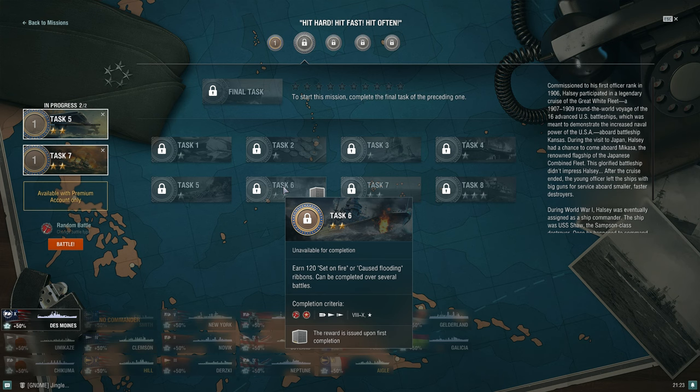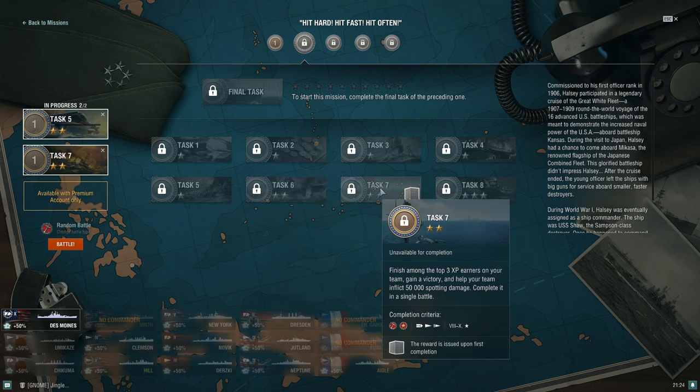Daring is a good fire starter, Gearing is solid too, and the French destroyers have a decent fire chance. Some aircraft carriers are decent at setting fires — the British CVs are probably a bit better, though the Implacable is rather poor at tier 8. For the top-three XP earners task where you also need 50,000 spotting damage, you'll be looking at aircraft carriers, destroyers, or submarines.